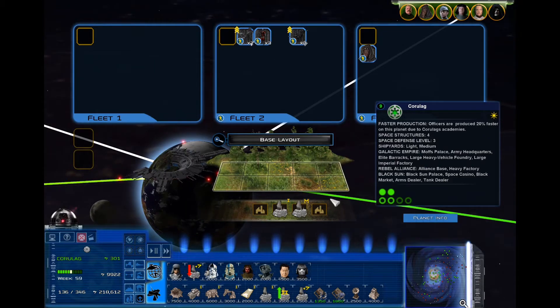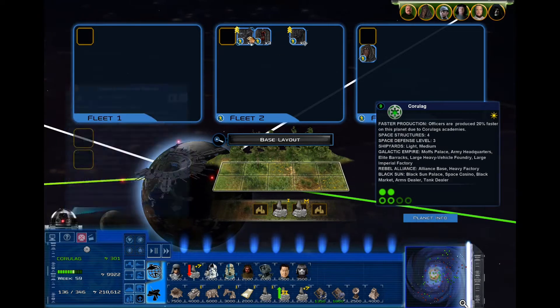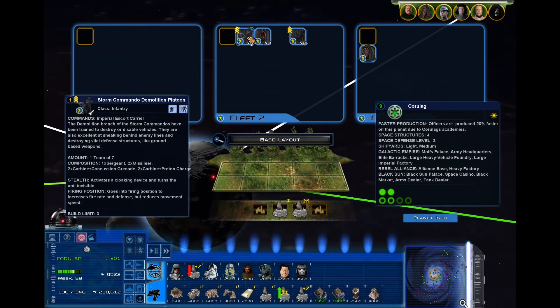Common stealth units for the Empire are storm commando platoons and storm commando demolition platoons, recruitable through a level 3 barracks, as well as Noghri assassin squads recruitable on the planet Honigar.